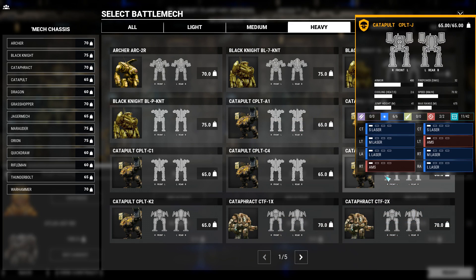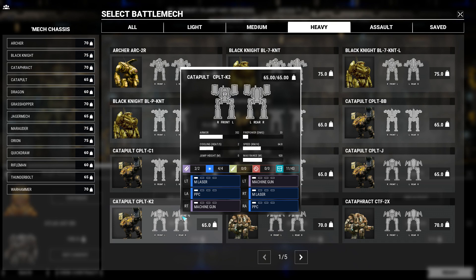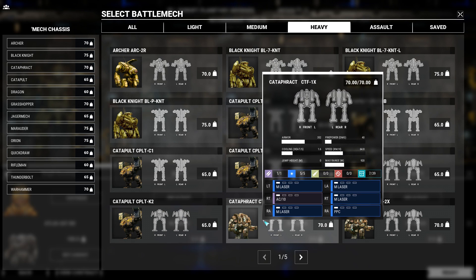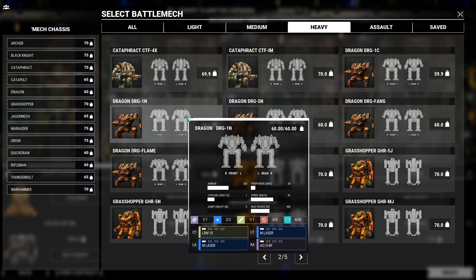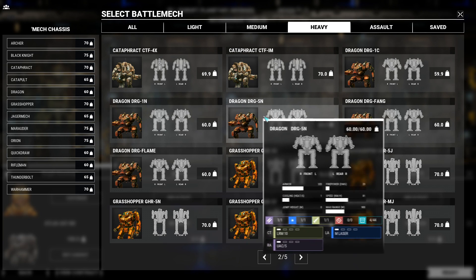The Catapult's best variant in my opinion is the K2, but suffers from a bulging center torso and fat arms. I like the ballistic hard point in the torso, but the Cataphract would be a better mech if it had another large energy hard point. The Dragon is a nice, fast mech, but suffers from a lack of weapon variety.